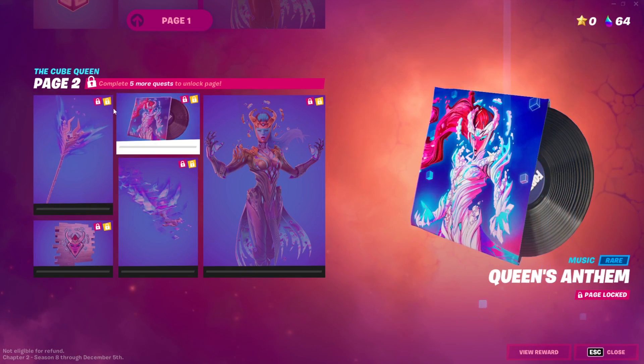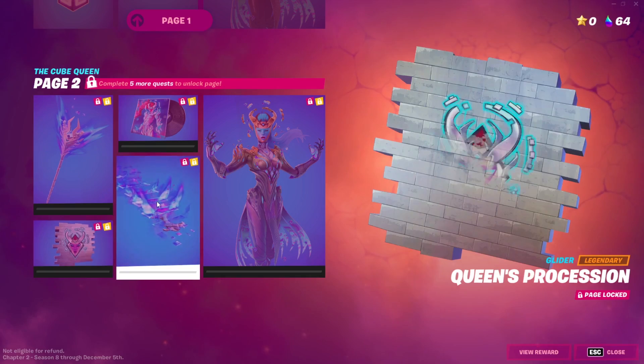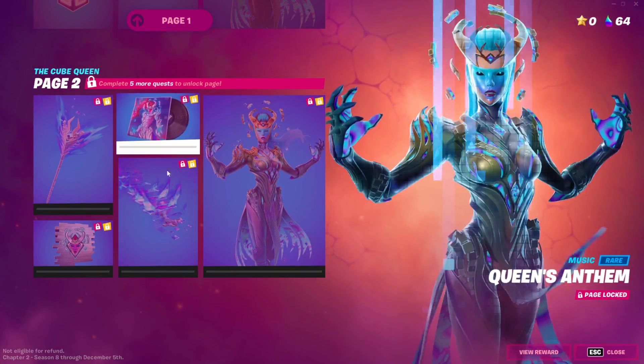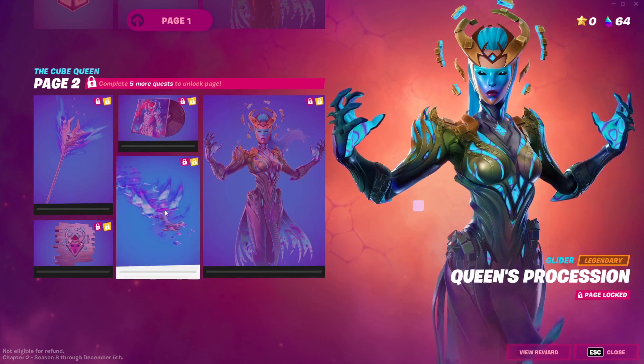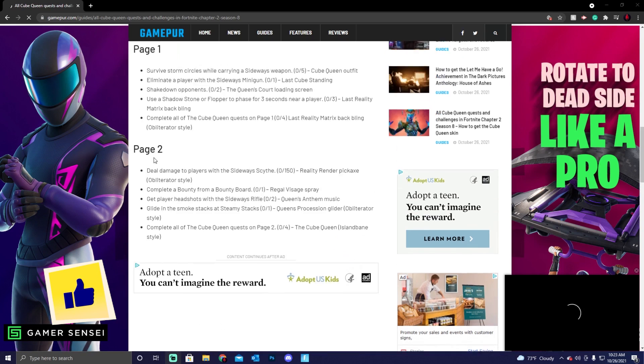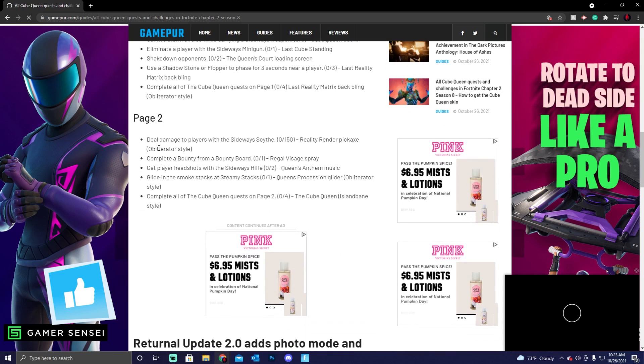To unlock page two, you actually have to complete five quests. I'll come back with these quests — be right back. Because I want to get this video out as soon as possible, here is page two with an in-depth guide on all of the Cube Queen quests and styles.